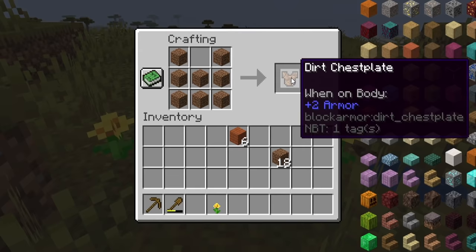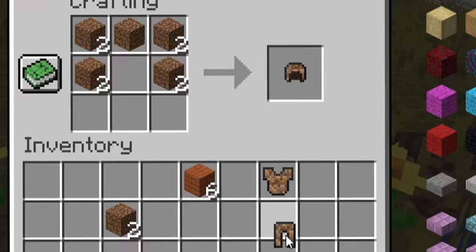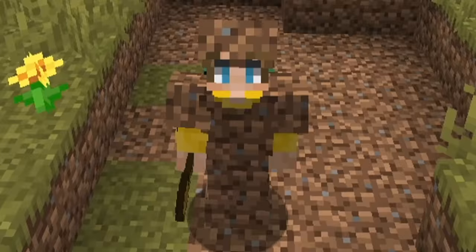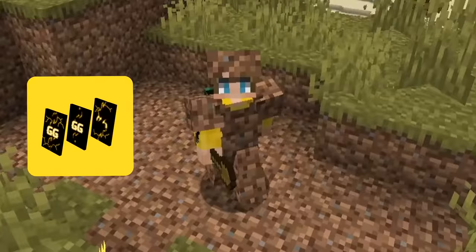26 dirt — a set of dirt armor. So this is a dirt chestplate, dirt leggings, dirt helmet, dirt boots. And this is what you guys always wanted: dirt armor. Look at that. I'm finally dressed up in it. You guys can stop commenting about it now.